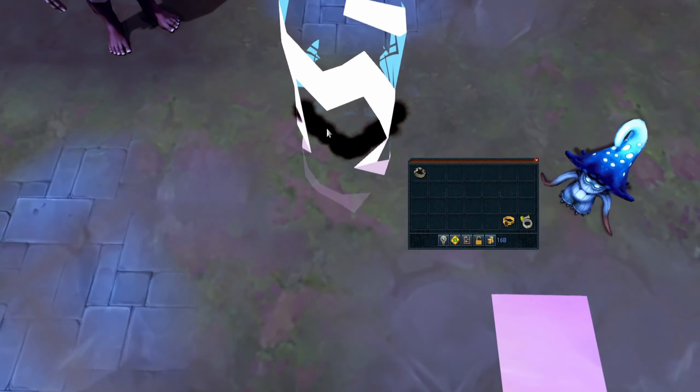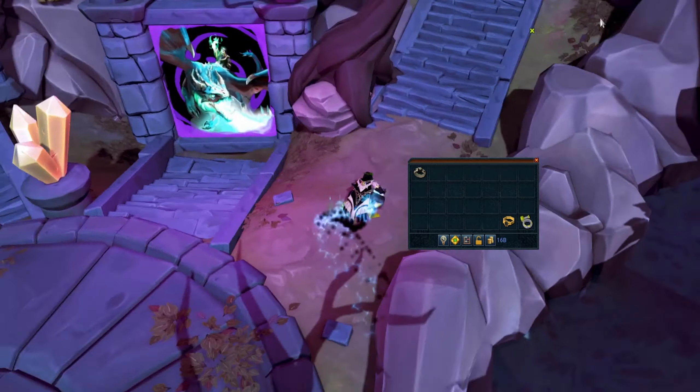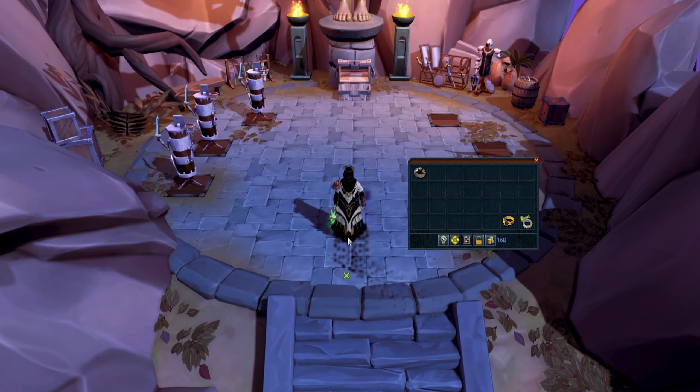You don't have to do any of the little events that happen during rituals — you can just ignore them, which you probably should be doing anyway. Now let's head over to War's Retreat and talk about what this ring actually does.